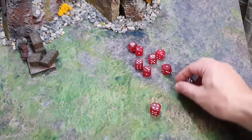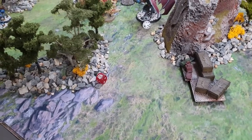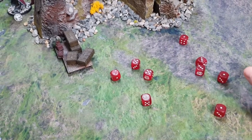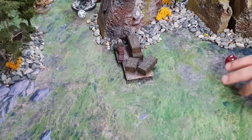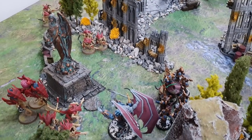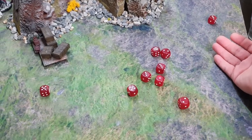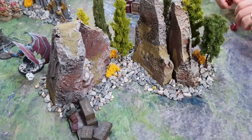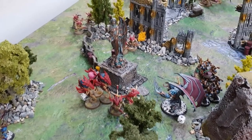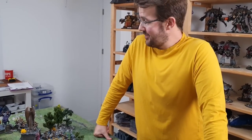Warriors fire death spitters at point-blank range at the Daemon Prince — hitting on 4s, needing 6s to wound on Toughness 10. One six gets through, minus one, 3-up save — fails. Three more Warrior units pour fire in — four hits, one more wound, another hit from a third unit — one more wound. After all the Warriors the winged Daemon Prince is on one wound remaining. With no command points left for the Thousand Sons to interrupt, it looks like a charge might finish him off.